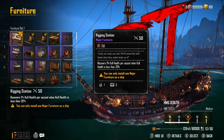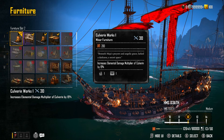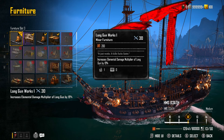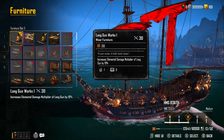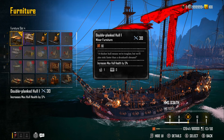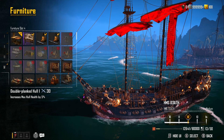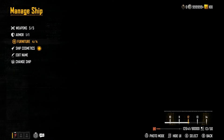For the second furniture slot, we've got the Culverin Works - increases elemental damage multiplier of the Culverin by 19% - so we can get that flooding up quicker. Then we've got the Long Gun Works - increases elemental damage multiplier of long guns by 19%. I don't know if this works towards tearing because it is elemental, so I've got to do some weapon testing, but I'm using it just in case it gives that additional 19%. For the fourth slot, I've got the Double Planked Hull, which increases max hull health by 5%, going from 50,000 to 52,500. That is my PVP build.